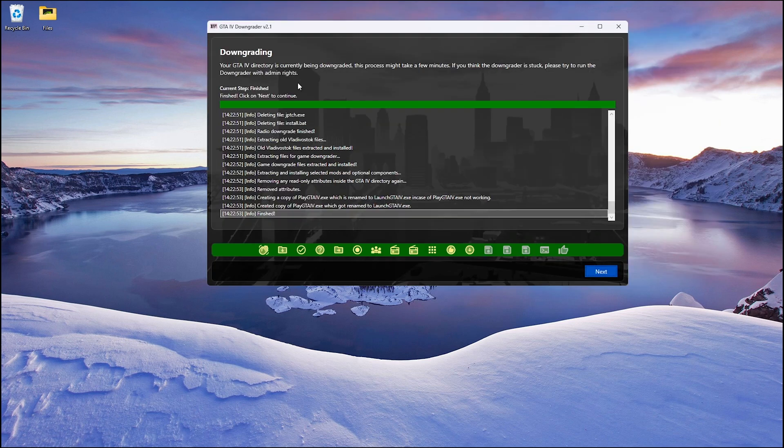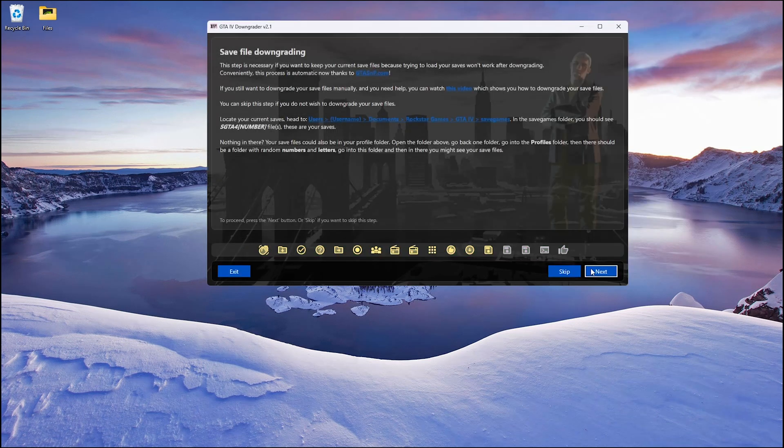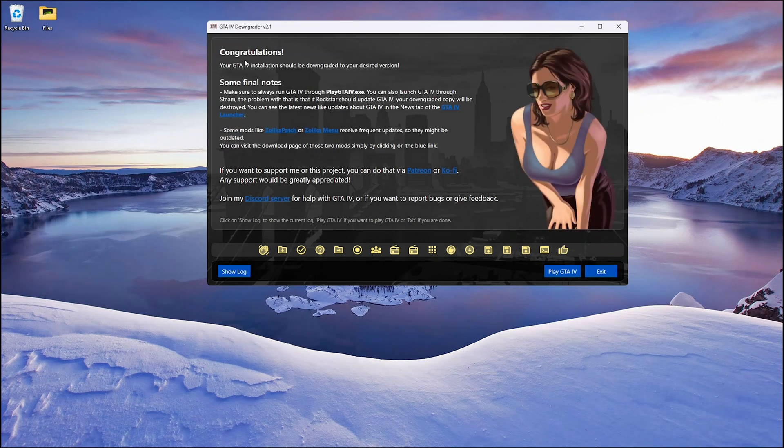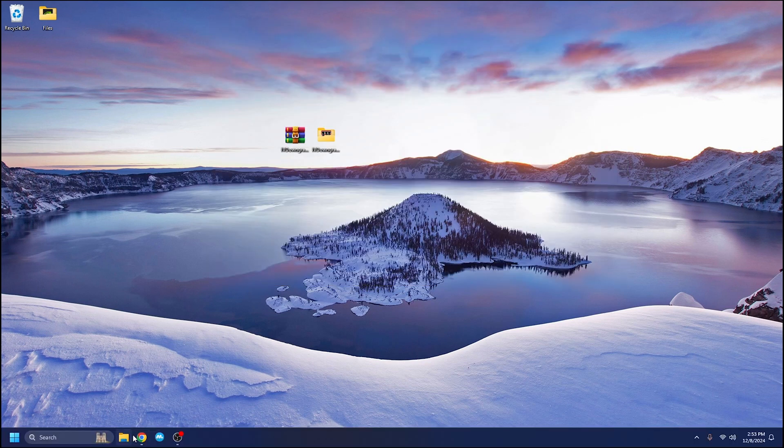Once you get to the screen where it says finished and everything is green, hit next. When you get to save file downgrading, hit skip. Hit the option that includes non-restricted memory - this means no memory restrictions, so the game isn't laggy and performs the way your PC should. You can also enable windowed mode if needed. Hit next, and when it says congratulations, do not hit play GTA 4 - hit exit instead.